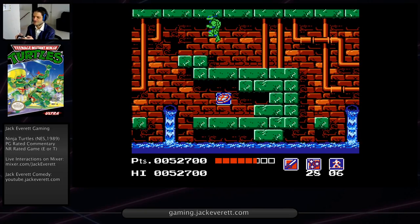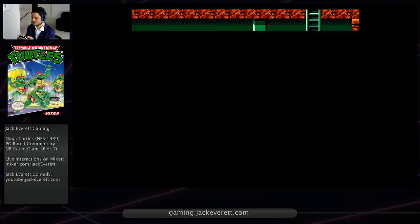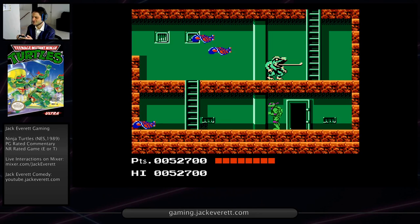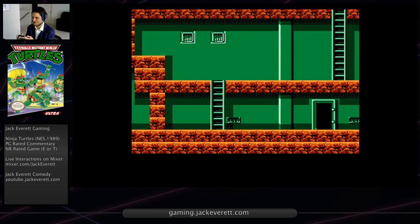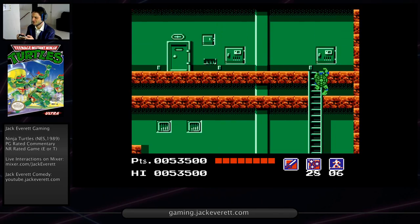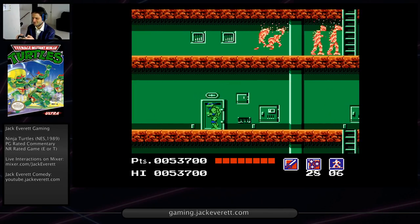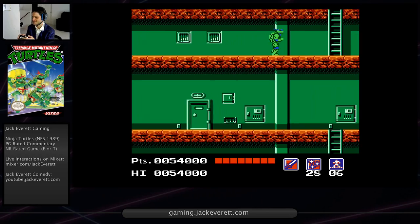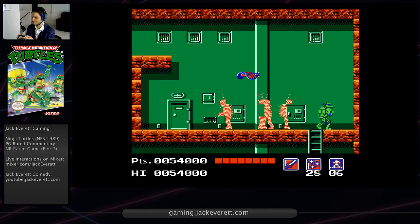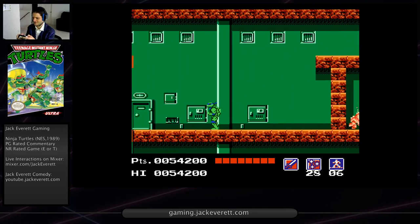That jump right down there is an opportunity to practice the barely jump. There are three levels of jump and you need to be able to master two of them. You never really need to be able to do the mid-jump in this game, but you do need to be able to do the barely jump and the tall jump. The tall jump is not hard to do because it's just hold the button down. But the barely jump is a skill you have to have, otherwise you won't be able to finish this game - there's a part where you have to do it.